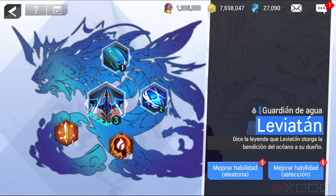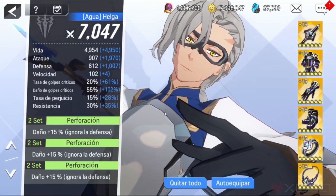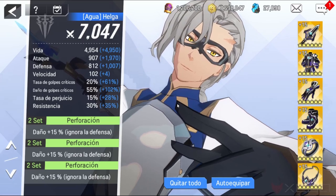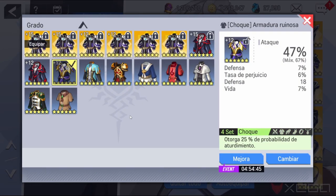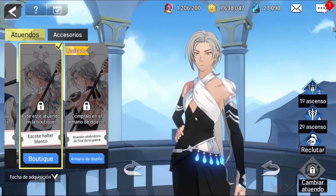Talking about sets, her best equipment is six pieces of the Pierce set, two pieces with percent of attack, one piece with percent of defense, and one with percent of life. For rings and necklace, try to use critical hit rate and critical damage. Optional sets you can use are the Strength set, Precision set, Extraction set, and also the Shock set — it works very well with her second skill.